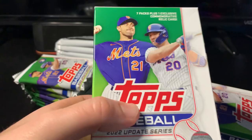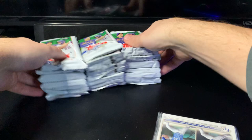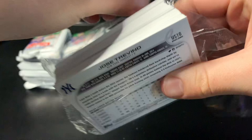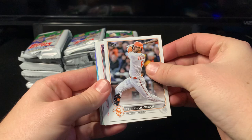Hopefully the hanger has something monstrous. I've seen some pretty crazy ones lately and it was the last one there, so maybe we'll get lucky. The blasters I just took the first ones I saw, so no magic there. We'll do the hanger first to set the precedent and see if we can start off really strong. I think we have a guide cut in here. We'll go ahead and take all the base off since it's not super important.